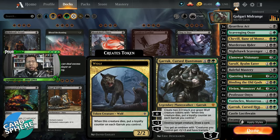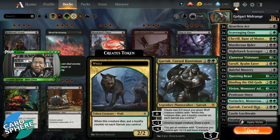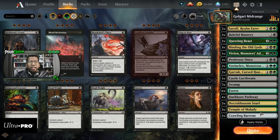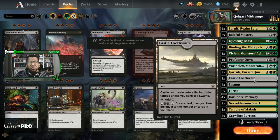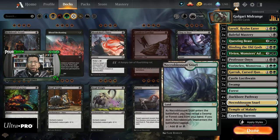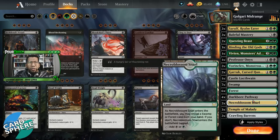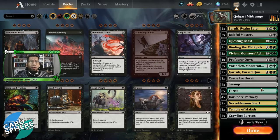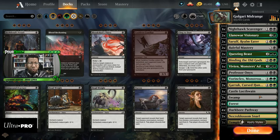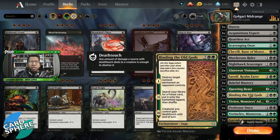A pair of Garruk — this card does the most work of all the different planeswalkers. It's funny because Garruk is like the most disrespected of the big planeswalkers, but it really does shine in a deck like this. As for lands, we have one Castle Locthwain, seven Swamp, six Forest, four Darkbore Pathway, two Necroblossom Snarl, three Temple of Malady, and two Crawling Barrens. It's even possible you could cut a land somewhere and get one more Castle Locthwain without disrupting your mana too much.